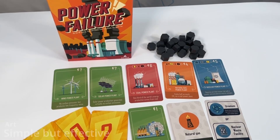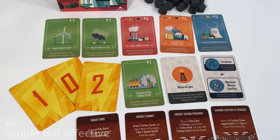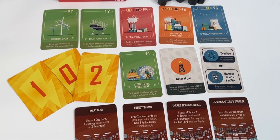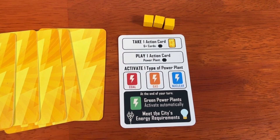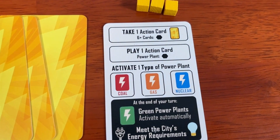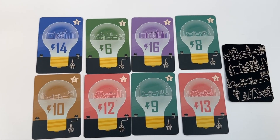So let's talk about the art in Power Failure. The art is simple but effective. It features flat 2D representations of power plants and fuel types, along with cubes for tracking actions on a very basic player mat card. There are also cards representing cities that you can provide power to — I love that each one is drawn encased in a light bulb. These cities also represent your points, but we'll get to that.